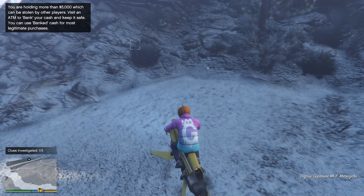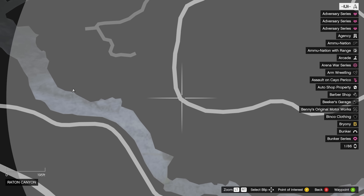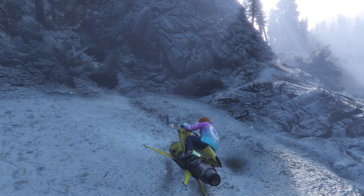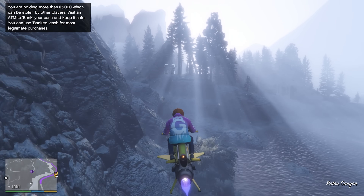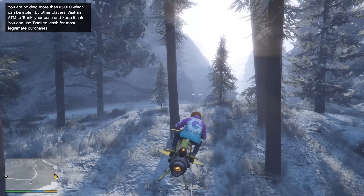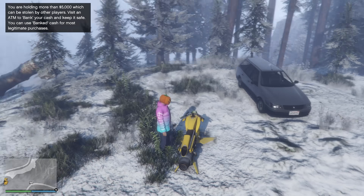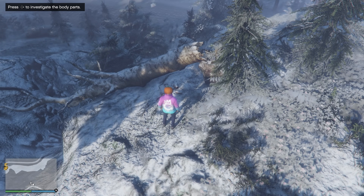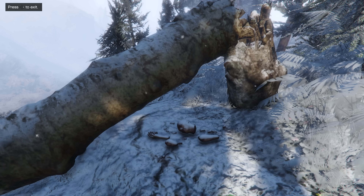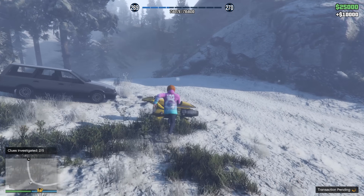Get back onto your vehicle — whether it's an Oppressor or a car, though a car's going to be more difficult. I'd at least use a Buzzard or a Sparrow. Next up, we're heading just up the hill to this location right here. You're going to see a car, and to the left of it you'll see a tree trunk. Walk up to it and you'll hear a sound. If you're looking around and can't find it, listen for that sound. Go ahead and investigate — two out of five.